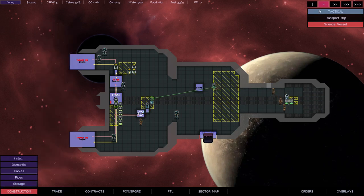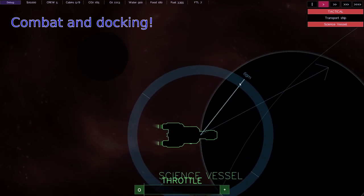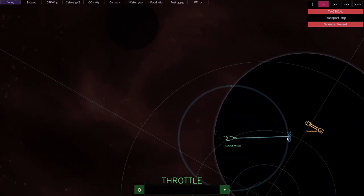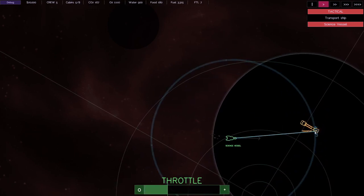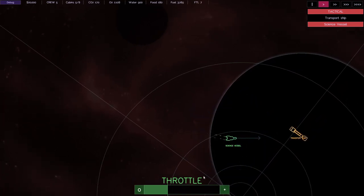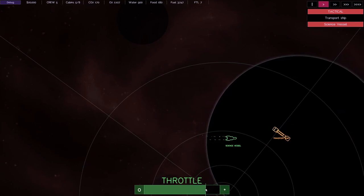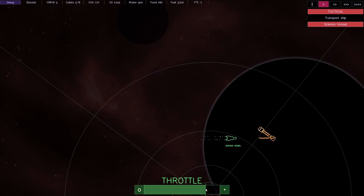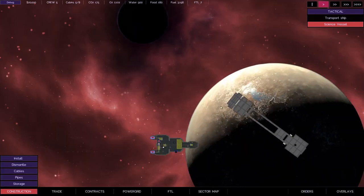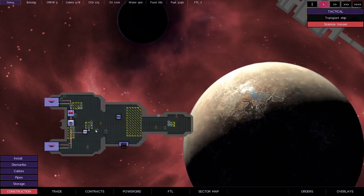We also have the tactical view, which is mainly relevant in combat. It allows you to tell the ship what direction to fly and what direction to point. The engines have fired up to turn the ship, and if I want I can fly over towards this transport vessel and have a look at it. I don't own that ship so I can't see inside it the same way I can with mine.